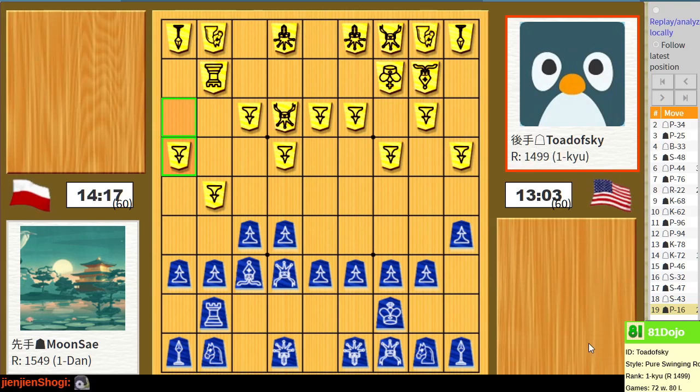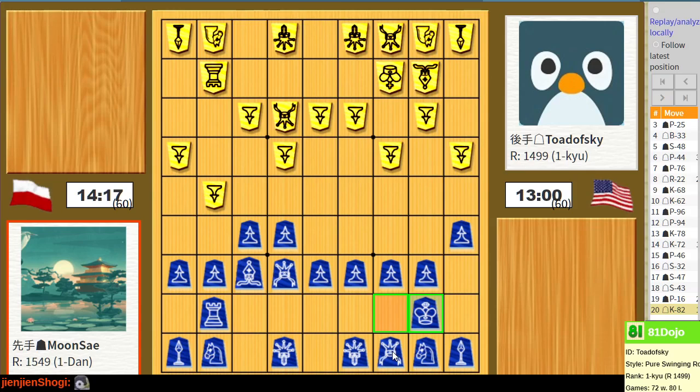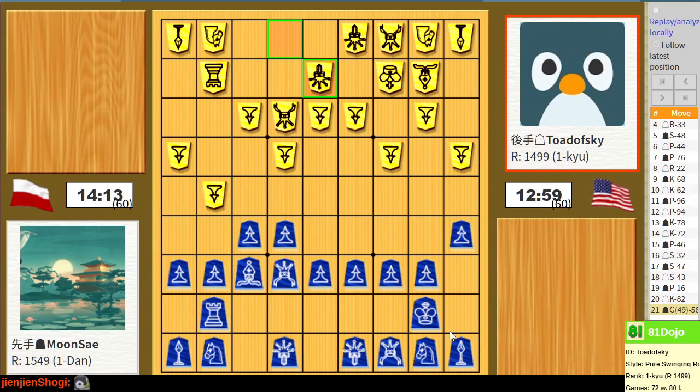My opponent's castle is more developed than mine is, so I don't want to start exchanging pieces just yet. Namely, I don't want to offer this opposing rook exchange just yet - that'd be very premature here.